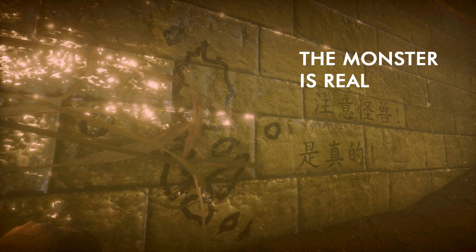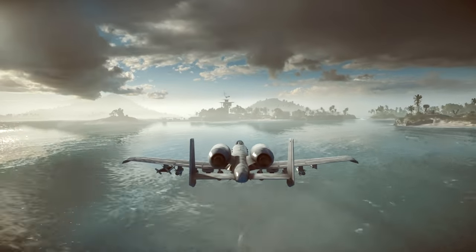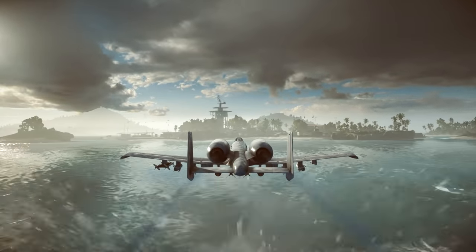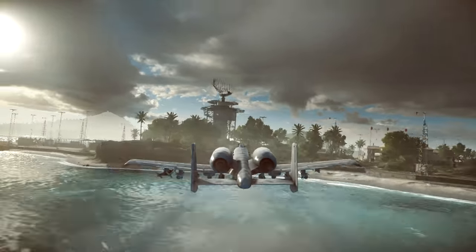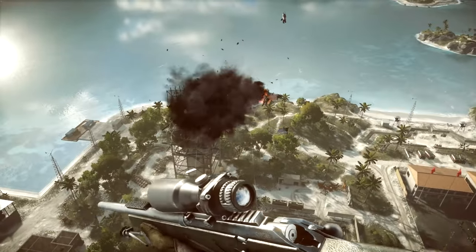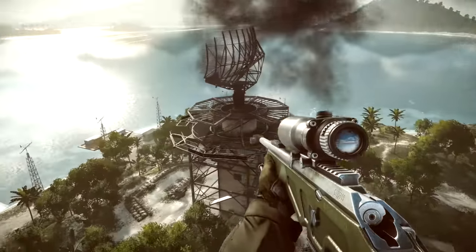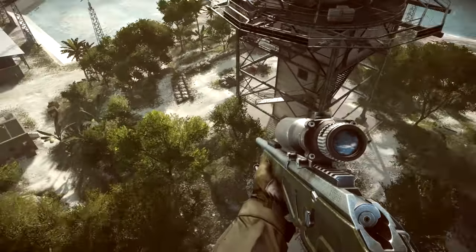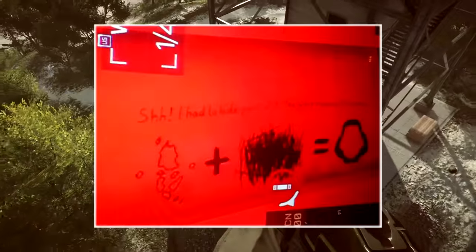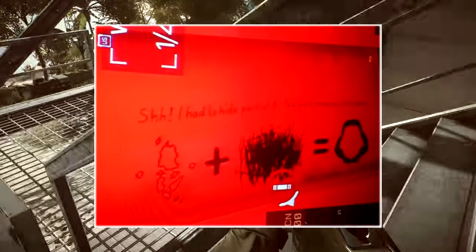So now we've got two brand new hints that we either missed something on Paracel Storm, or there's something that's been added in the latest patch that could potentially be activated as an easter egg. I wanted to give you a little backstory about how the RAW boxes were found. I got an email about 10 hours ago from a guy called Infamous Wheatie, claiming he'd found something new, with a picture attached to it.